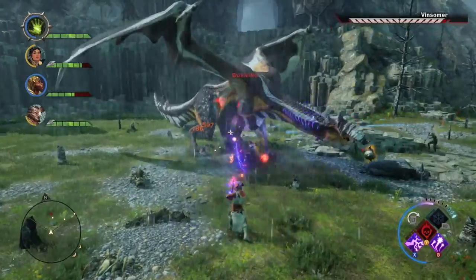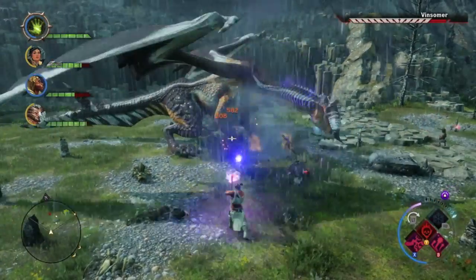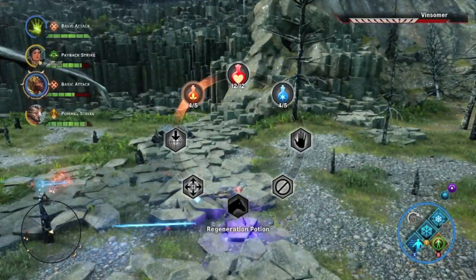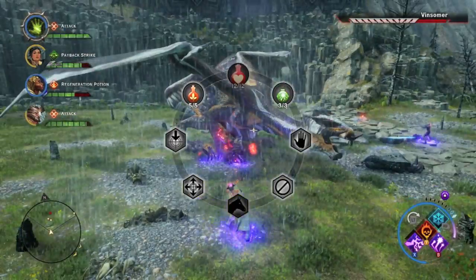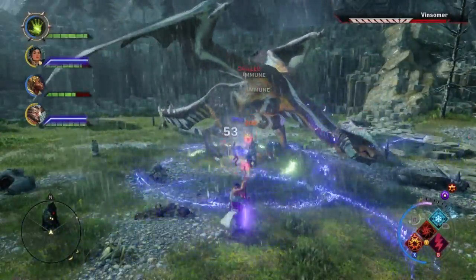This dragon has two special abilities. The first one: as you see right there, it glows yellow, stomps the ground, and adds armor to itself. This dragon takes a long time to bring down its armor if you and your teammates aren't heavily equipped. Make sure you and your teammates have enough healing spells and regeneration potions — this dragon will take a lot of punishment.